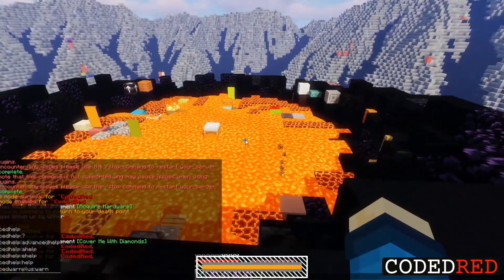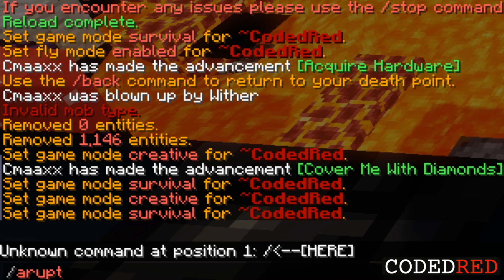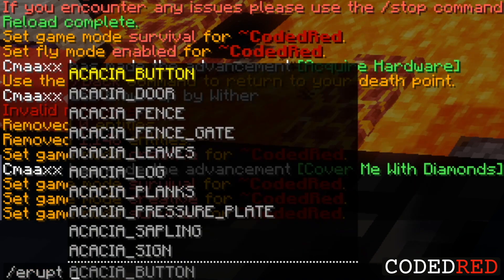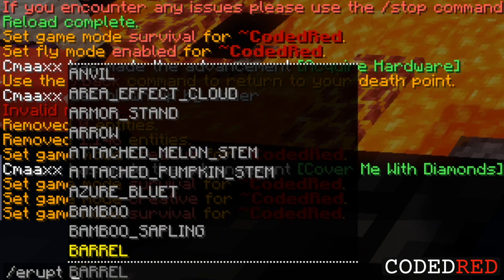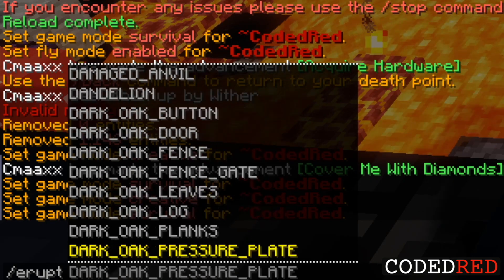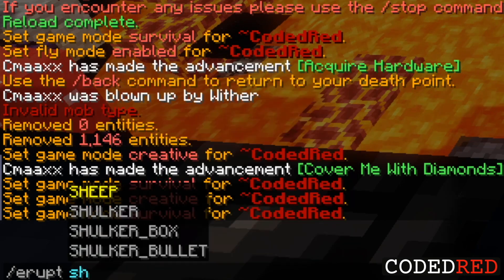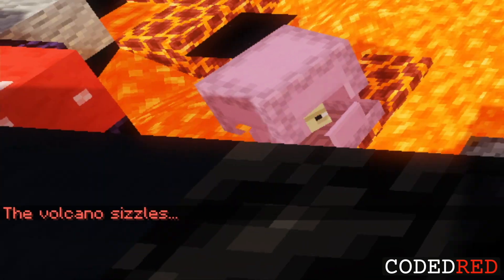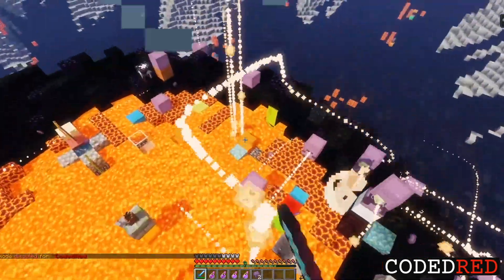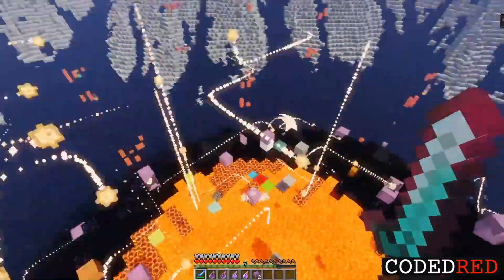One thing that's pretty cool is we can actually make things spawn out of here ourselves. So we type in slash erupt and you'll see there's thousands of things we can check — every single block, particle, and entity is possible to spawn out of here. For example, let's spawn in one of these bad boys. It spawned in a lot of these.